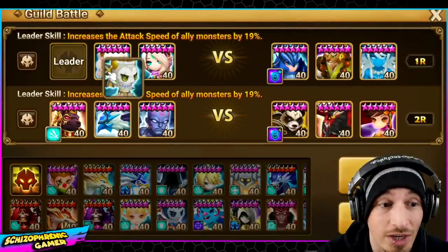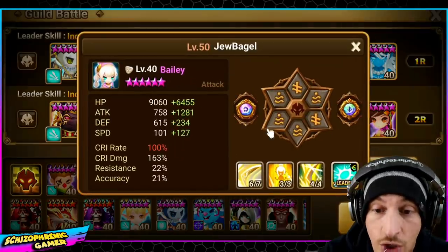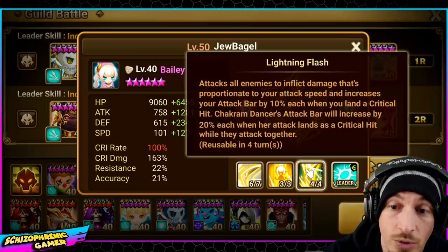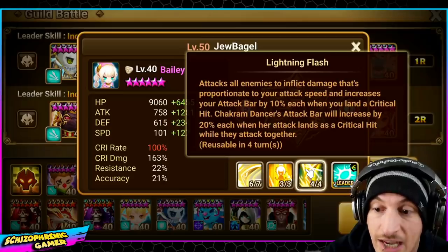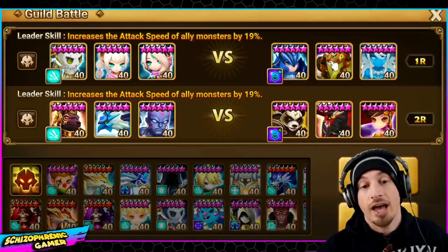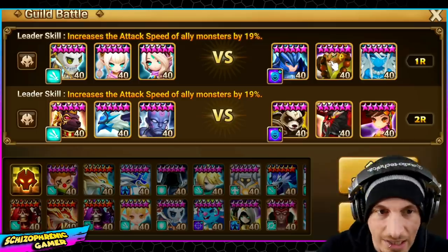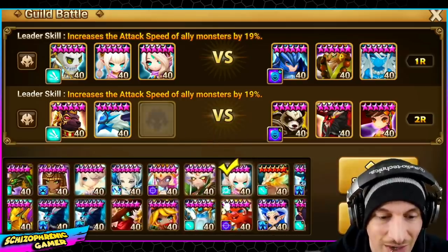Alright guys, here is the game plan. First team, we're going to use Gemini to strip and defense break. If you don't know what Bailey does: she attack power buffs herself, does attack bar manipulation, gives herself an extra turn, and then attacks all enemies to inflict damage proportionate to attack speed. It increases your attack bar by 10% each time you land a critical hit. Shotgun Dancer's attack bar increases by 20% each when her attack lands a critical hit when they attack together. So: strip, defense break, attack power buff, big nuke, attack bar boost, then more big nukes.